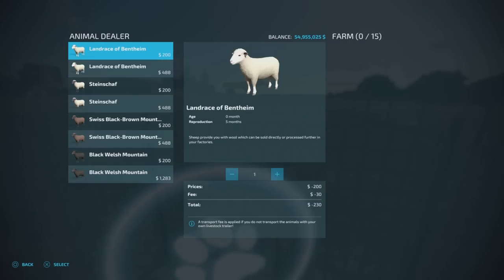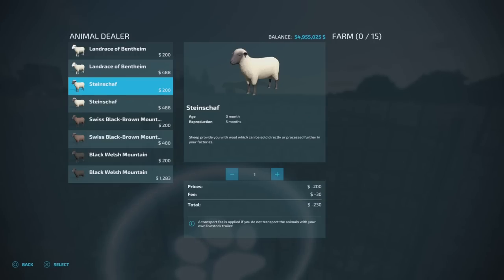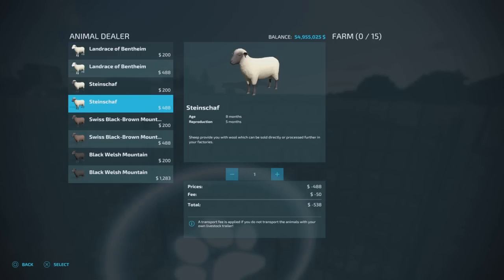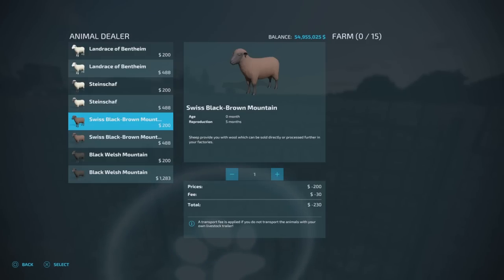If you want to simulate having fresh lambs, you can buy zero-month ones - as they give birth to new ones they'll be zero months anyway. But you can also buy them already at eight months old. We've got the Landrace of Bentheims, the Steinschaff, the Swiss Black Brown Mountains, and the Black Welsh Mountains.